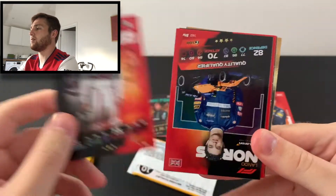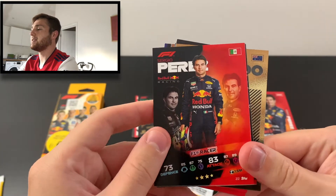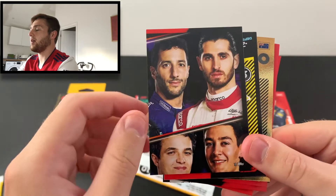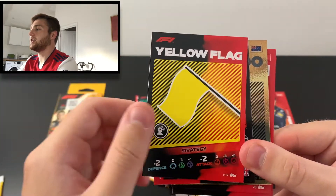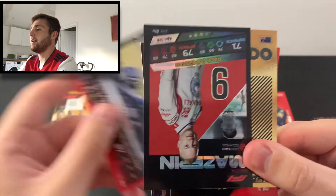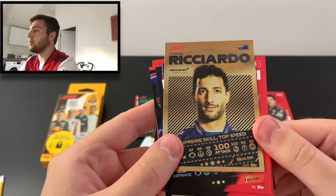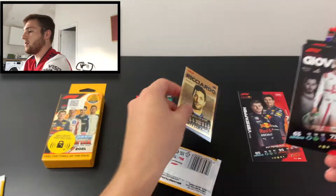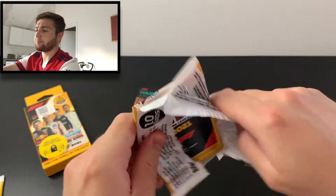Cracking these open: we've got Giovinazzi CF1 racer, Quality Qualifier Norris, a bit of the F1 puzzle, Perez F1 racer, Schumacher F1 Speedster, the top right of the puzzle, and the yellow flag strategy card. We've got Lewis Hamilton Live Action from the British Grand Prix, Nikita Mazepin Race Superstar card number 222, and Daniel Ricciardo number 249 Supreme Skill Top Speed — those are our best cards so far.